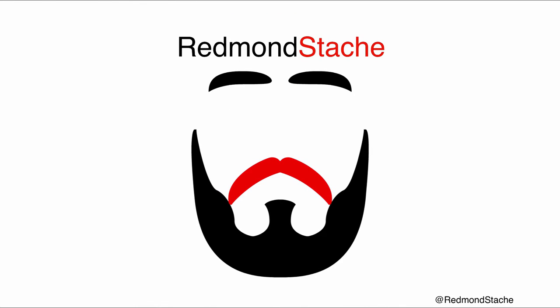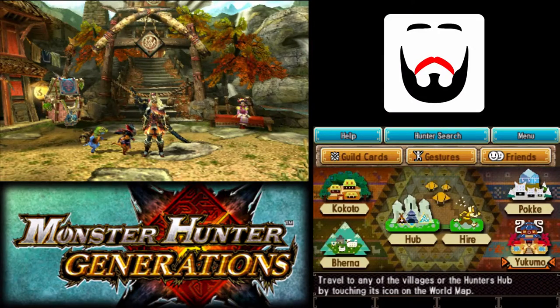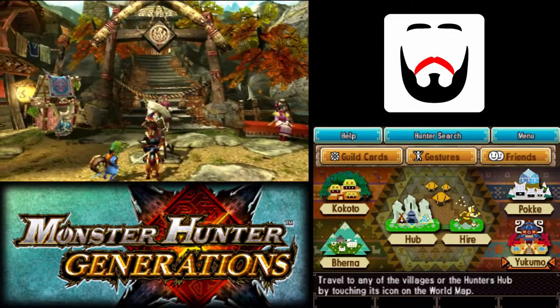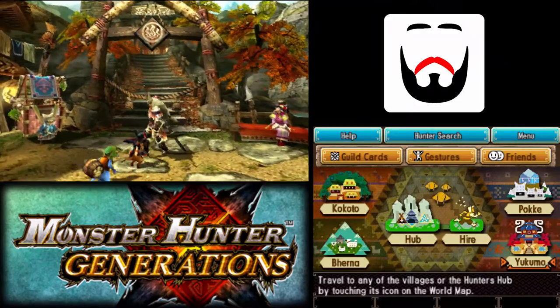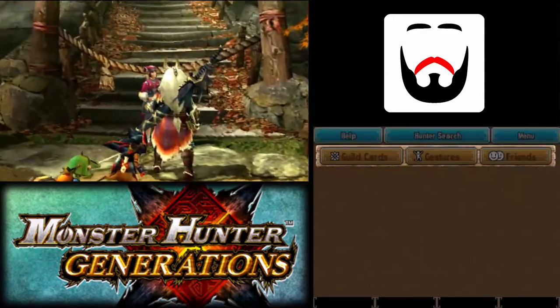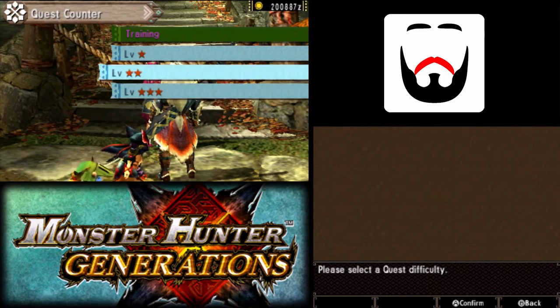Hello, and welcome back to Monster Hunter Generations, where today we're actually not going to be doing three-star quests. Instead, we're going to be doing request quests, because we kind of do need to do some in order to advance past a certain stage of village.